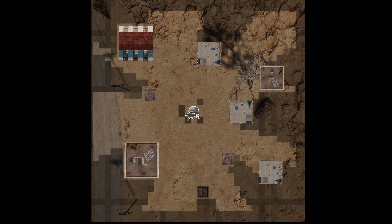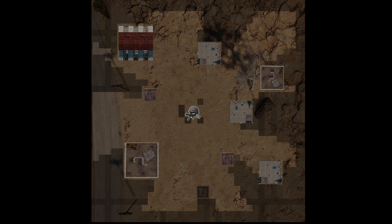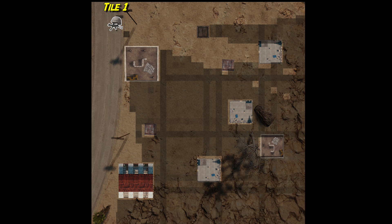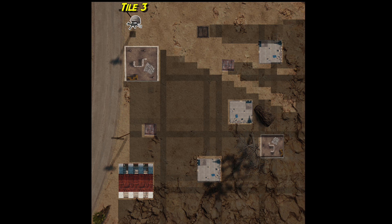Another approach could be to store where all the shadows are for every tile location the player could be standing. So if they're stood in tile location 1, we pre-calculate where every shadow on screen would be, and then the same for location 2, and so on, for all 1024 locations on screen.